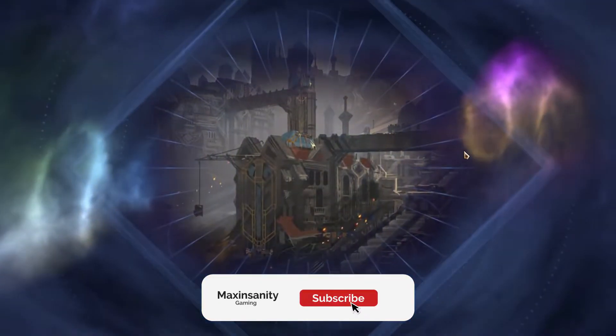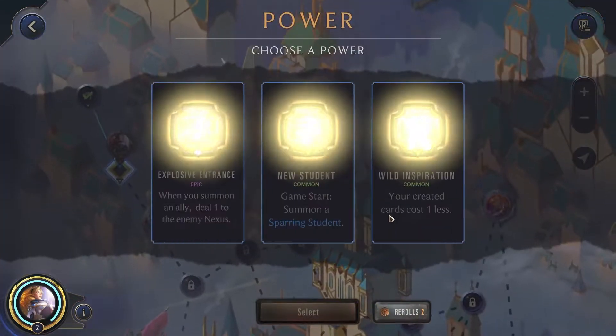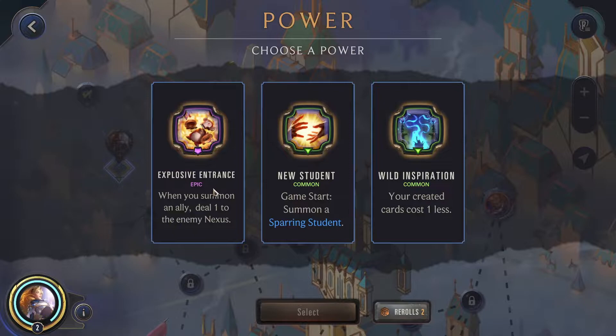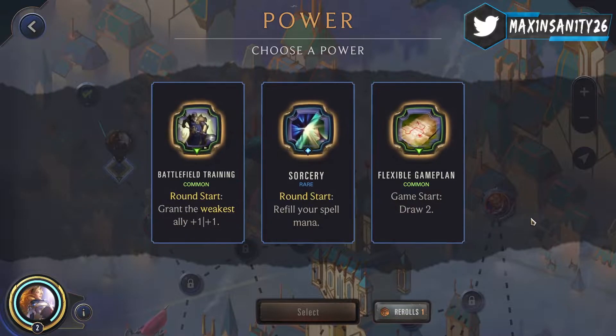Ezreal camping mission of Lux. Lux is really strong — her powers are really strong. When you summon an ally, you don't want to hit the enemy nexus. Your created cards cost 1 less. This is actually pretty good but it's not for this deck. We don't have any cheap cards; majority of them are pretty expensive. We'll reroll this.